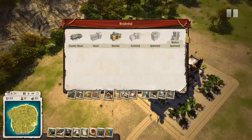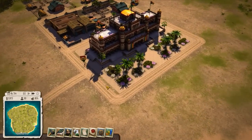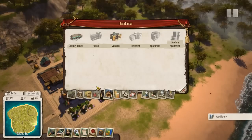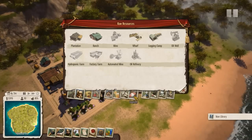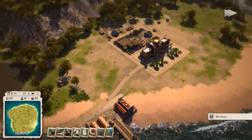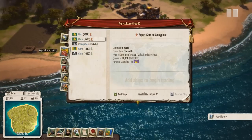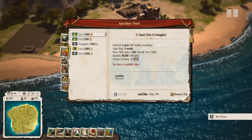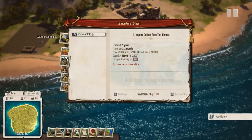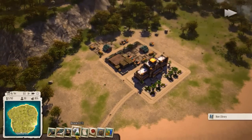We might want to get some housing up soon because we don't have any housing right now — actually we do, we have four country houses. Might want to get a little bit more up soon. We need a library up so we can start research. How much does a library cost? $4,800. I don't want to put us into debt right away. So let's take the corn — we will export corn to smugglers, which does reduce our standing with the crown, which is unfortunate. However, money. We need money.